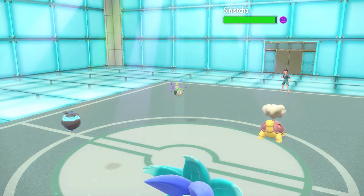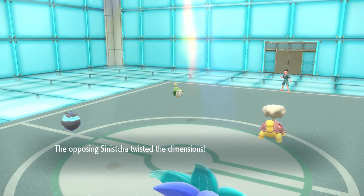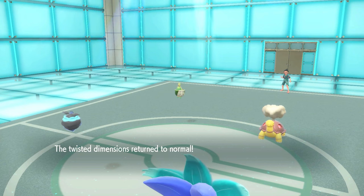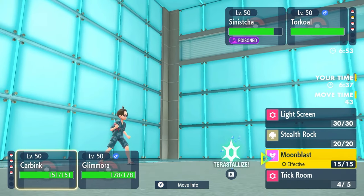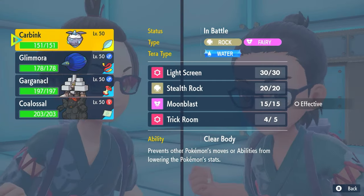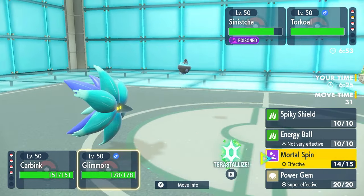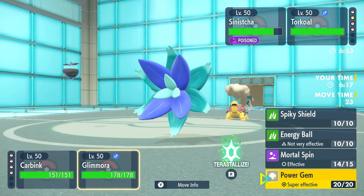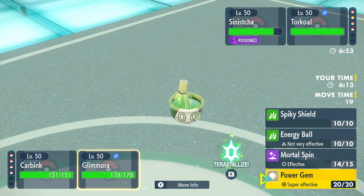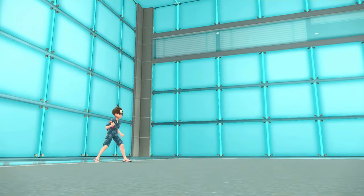We poison them, which is going to help with chip. He counter-uses Trick Room so we're back to normal. He probably switches out Torkoal now. I'm going to set up rocks, and he could bring Iron Hands in the back. Do I Mortal Spin again or do I just Power Gem that slot? I think I'm going to go for the Power Gem just to get some damage off. He Teras actually — good thing I didn't go for that.